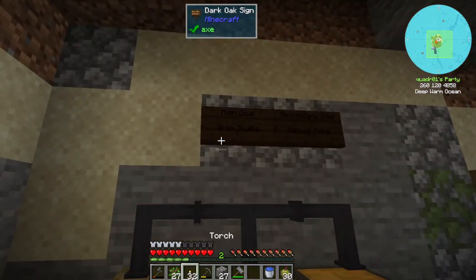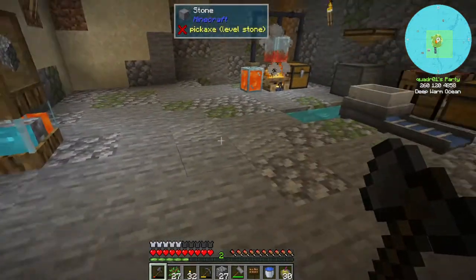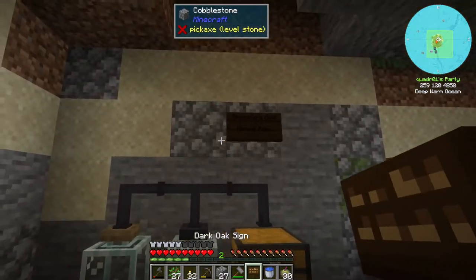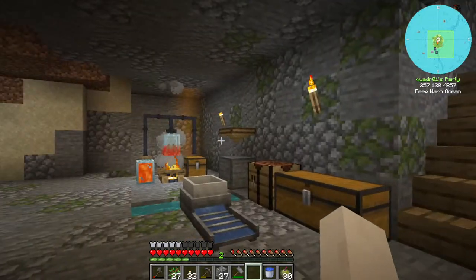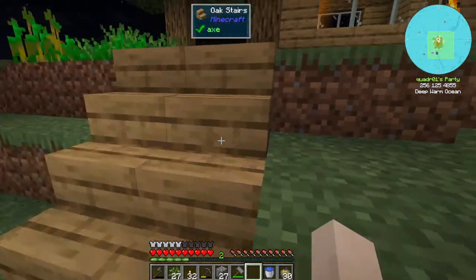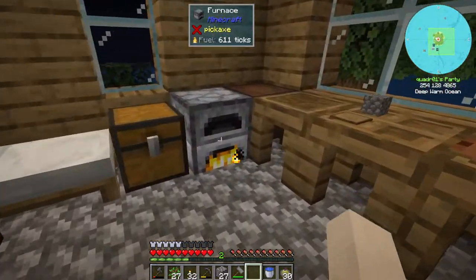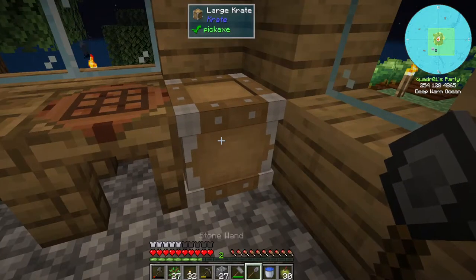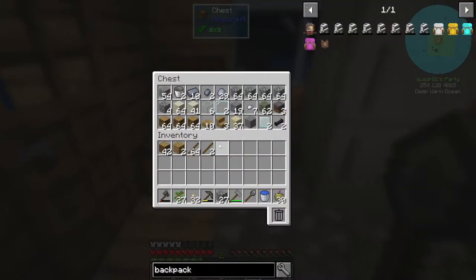So we have the iron sluice and the iron mesh. The manual pump is going to take a bit. Let's just put this back up there. So let's go ahead and sleep and we'll go exploring while our iron is converting. Hopefully we'll come back to it being converted. We've got a couple more slots. I got so much wood — let's save a little space and put this cobble down.